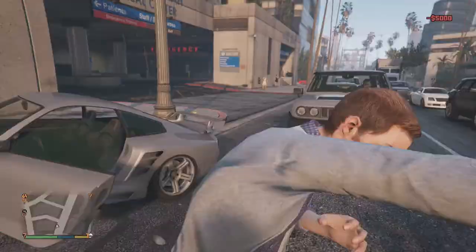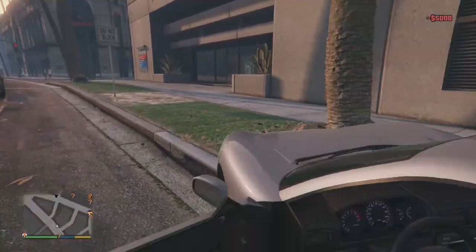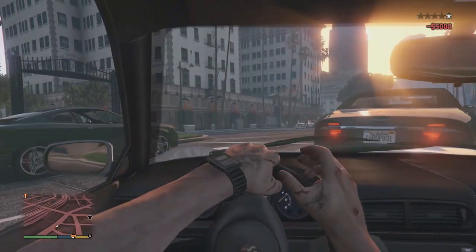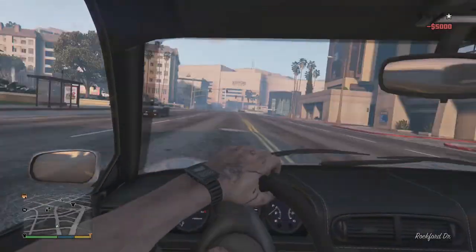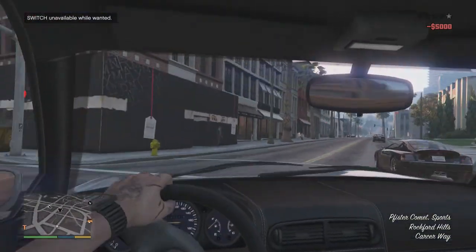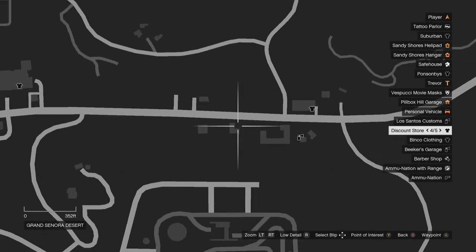All right, I want to mess with Trevor Phillips. Get back in the car. As you can see inside, it's nice leather - it's actually pretty nice. All right, we're gonna go show you my Duke of Death, but that's not on this character. That's on Franklin. I only have it on Franklin - I found it up right beside Los Santos Customs.